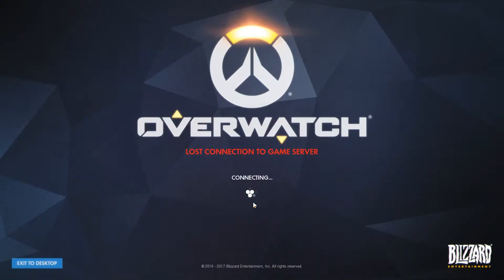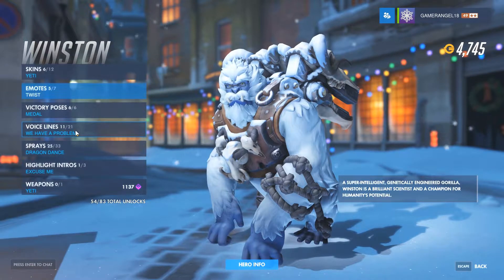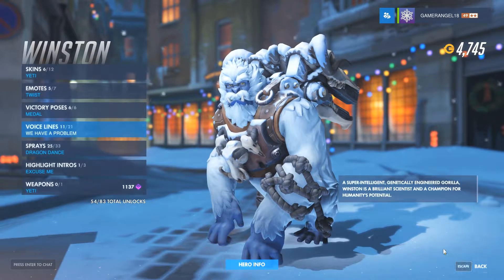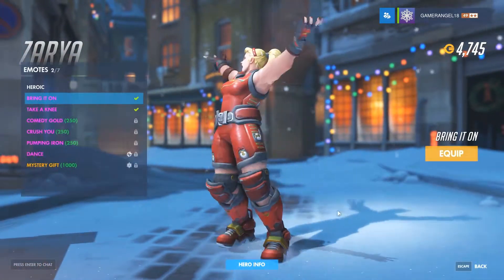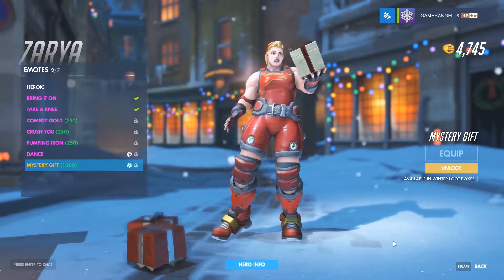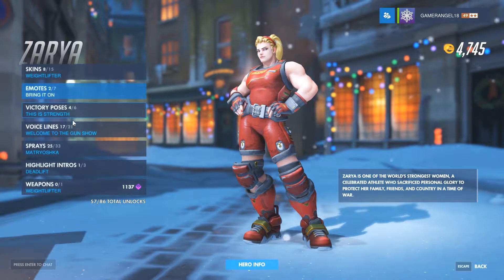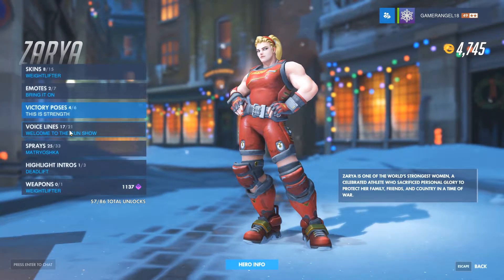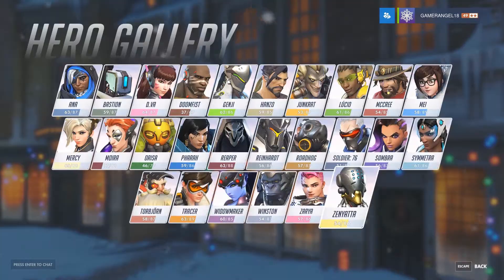Winston has the Yeti skin, no emote or victory pose. His voice line is reflective of the comic Reflections where he has dinner with Tracer and Emily. Zarya has the skin from last year and still has the Mystery Gift emote. Her victory pose is Toast — a really tall mug. Her voice line is 'Welcome to the gun show.'